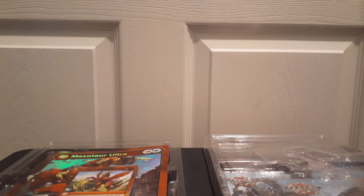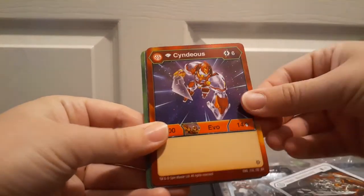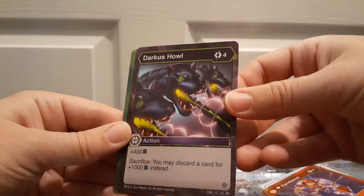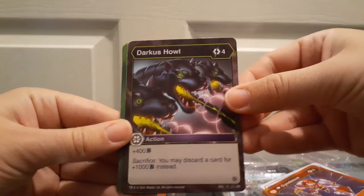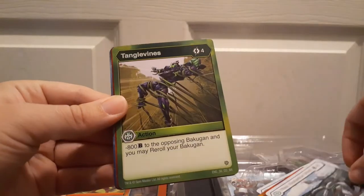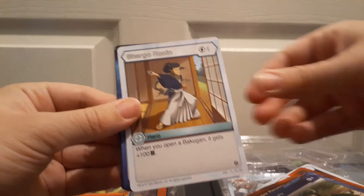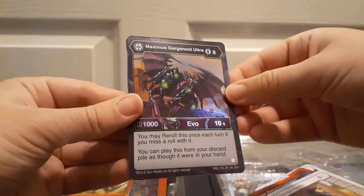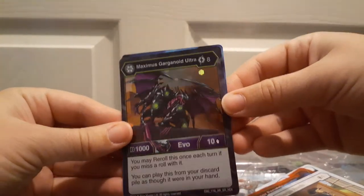If this pack is all bilingual I'm going to be totally amused. We got Titan Mantenoid, Diamond Sidneyus looking all cool, Darkest Howl — I really like the artwork on that, it looks pretty rad. Then we got Titan Cracelios Ultra, Tangle Vines, Hyper Pegatrix, Mud Pit, Chargo Ronin, Titan Cyndius Ultra, and Maximus Garganoid Ultra. I kind of find it funny that we got Garganoid in the Maxator pack.